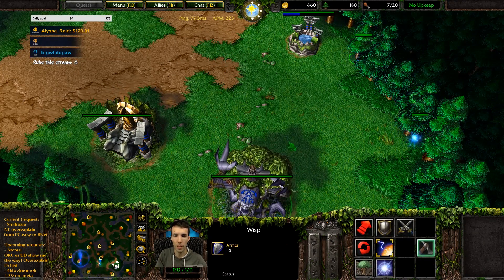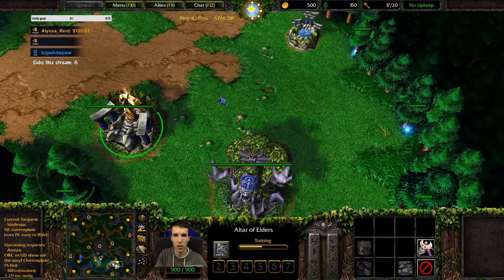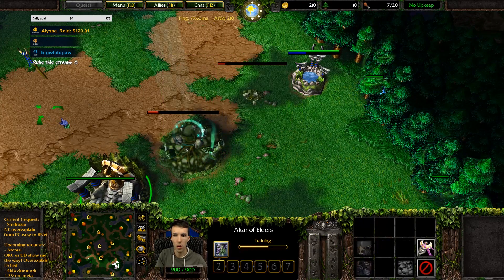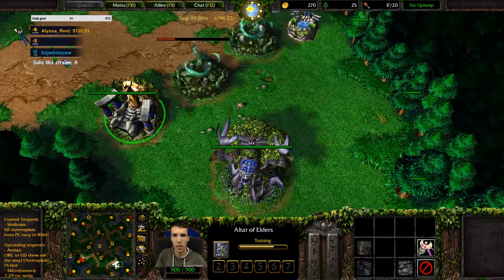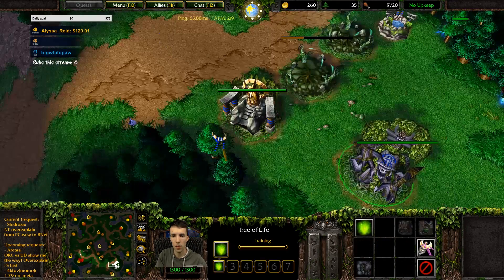Once this wisp arrives and sees nothing, we're gonna send another wisp to the second location so that we get simultaneous information. We go for the wall-off - that helps against harassers so we don't need to protect our wisps. Okay, he is here. Just put it right around the corner here.